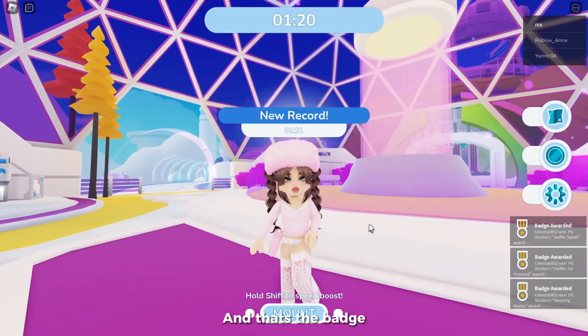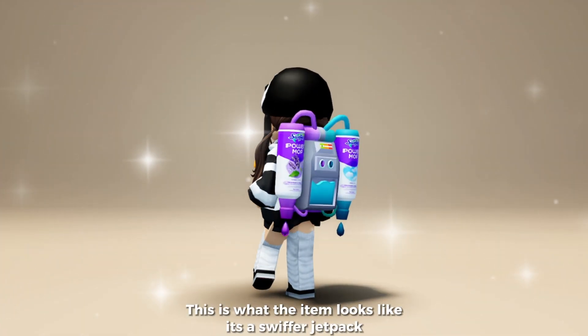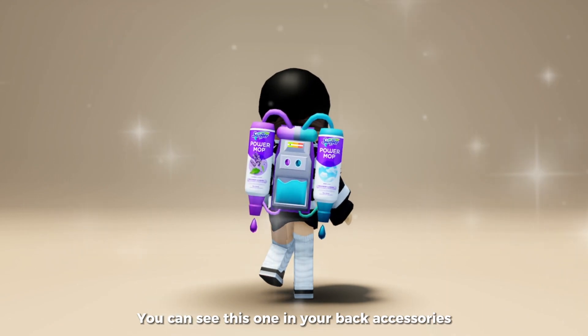And that's the badge. This is what the item looks like — it's a Swiffer jet pack. You can see this one in your back accessories.